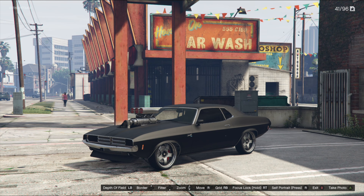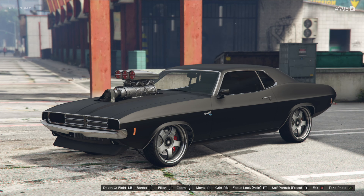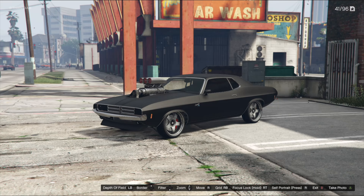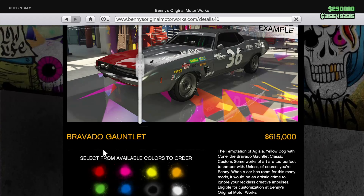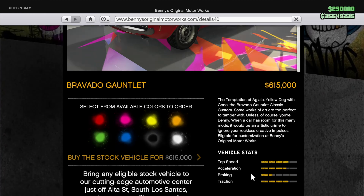To get started you'll need to pick up the base vehicle, which is a Bravado Gauntlet Classic. We've seen a lot of people using the Impolite Dukes for this build, but to us the Dukes chrome front bumper doesn't align with the RT in the Fast franchise. The Gauntlet Classic's bumper still has the chrome lip and we feel the grill is more in tune with Dom's RT. The Gauntlet Classic can be purchased off of Benny's Original Motorworks for $615,000.